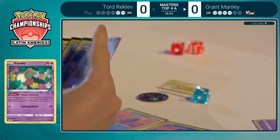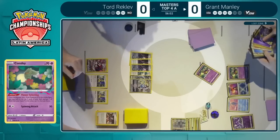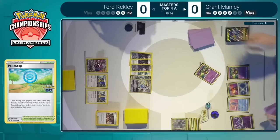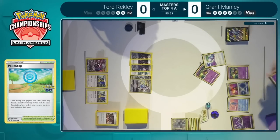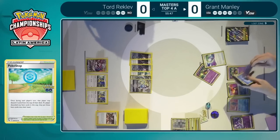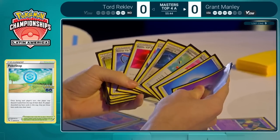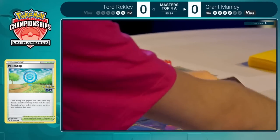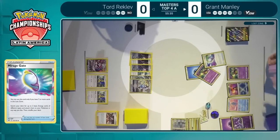Looking at Grant's hand, we do see the Pokéstop, which could be used to look at some additional cards — though it comes with a little bit of a liability as you're only able to grab the item cards off of the spin. We do see plenty of Mirage Gate in hand along with the Kyogre, but it's not a Pokemon you need to be thinking about at this juncture. Only two energies left in the deck besides that capture energy hiding back there, and that doesn't mean Kyogre is ready to go in anytime soon.